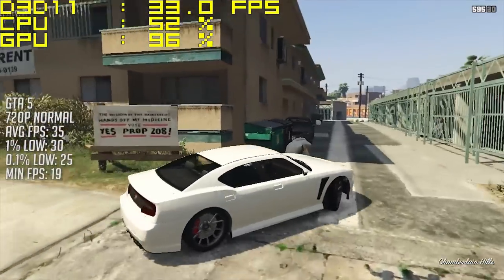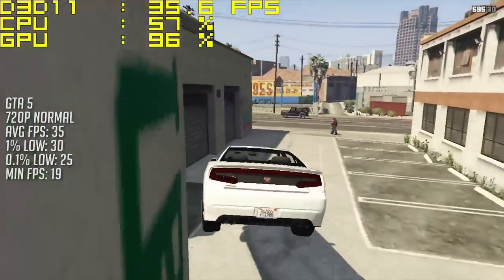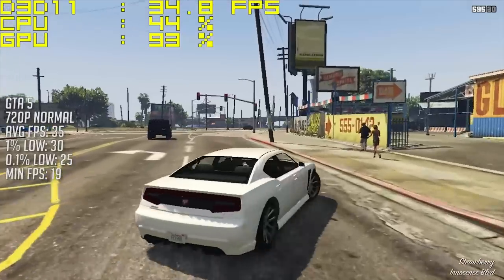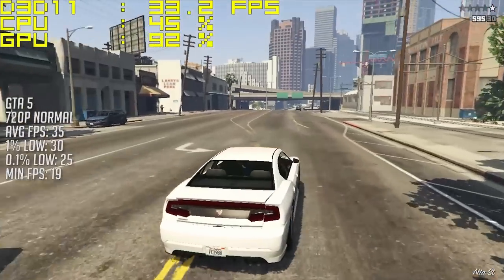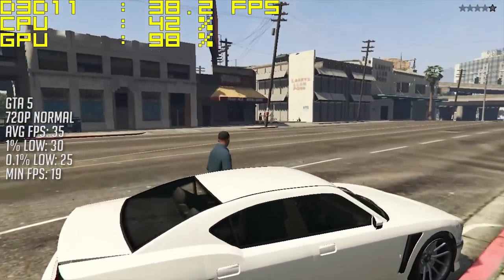Finally, the best performer and newest game in the bunch — GTA 5. Again at 720p resolution, we actually saw 35 frames per second on average with a minimum of 19. This game actually performed the best, and I could happily play GTA on this 1.8 gigabyte graphics card — but unfortunately it doesn't seem like I'll be doing so for much longer, and here's why.